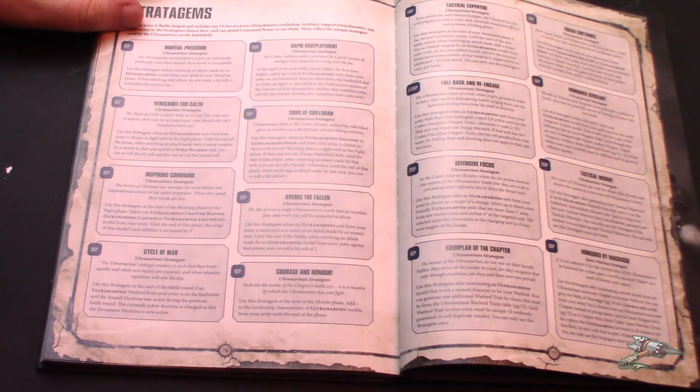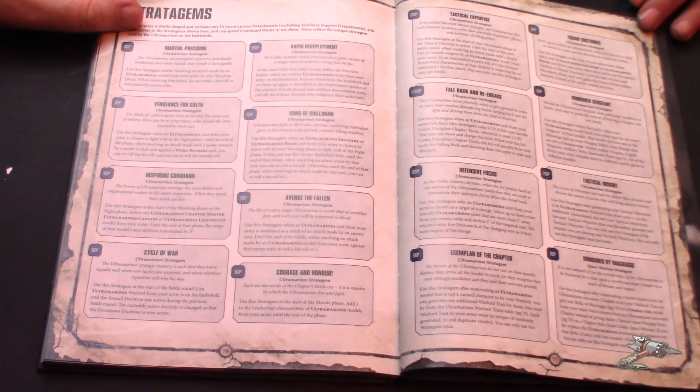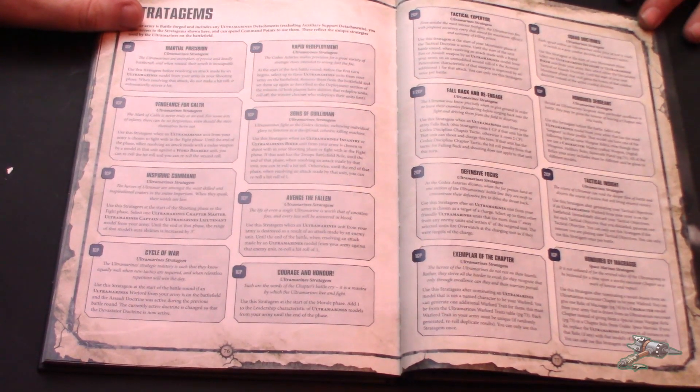Inspiring Command — use a stratagem at the start of the shooting or fight phase. Select one Ultramarines chapter master, captain, or lieutenant. Until the end of the phase, the range of that model's aura abilities is increased by three inches. That's pretty cool — in case you misplay an aura or need to boost to reach two units.